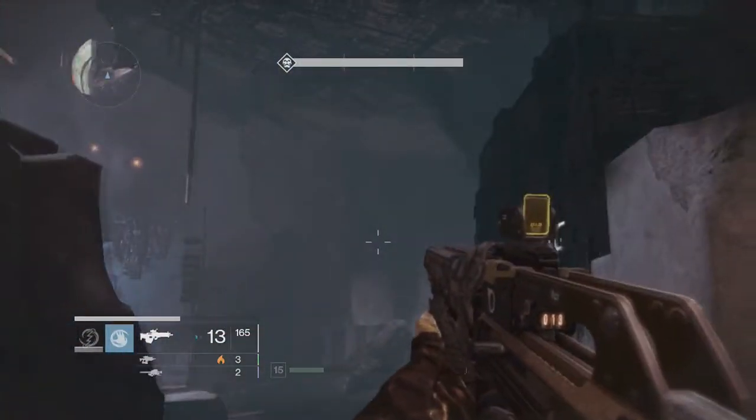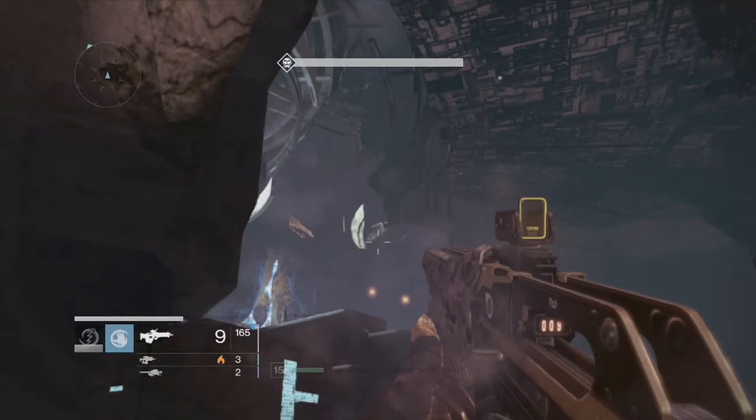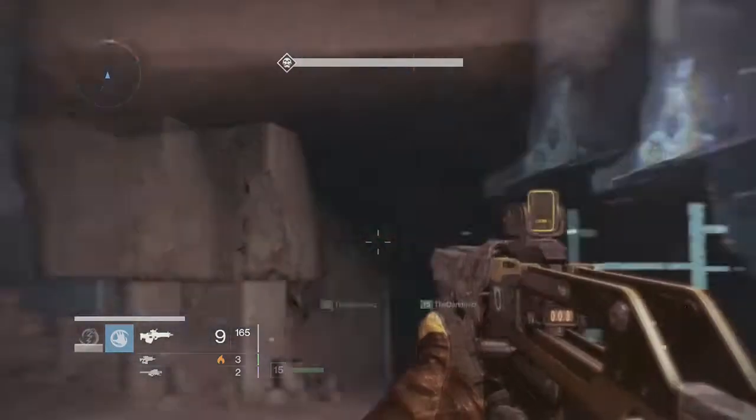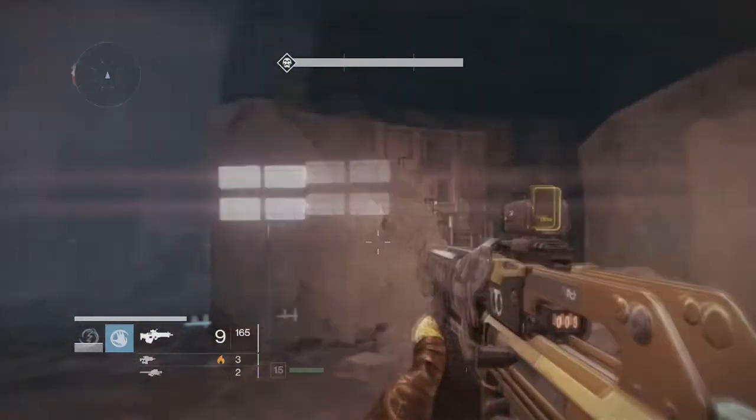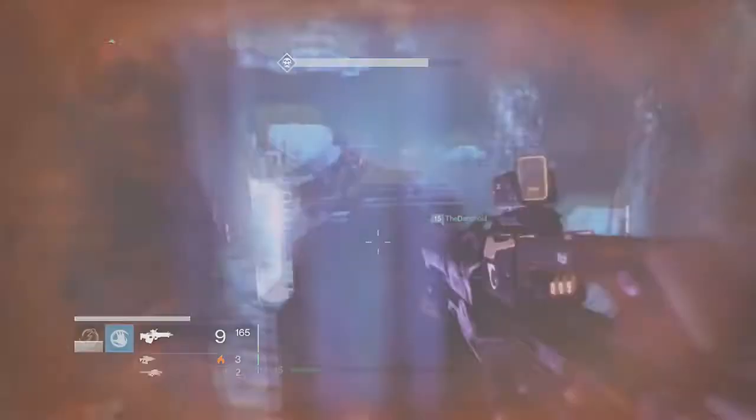I used to camp up there but that Minotaur would come and sometimes take us out if we're not playing at our highest potential. So come over here — when you drop down, come to your left.